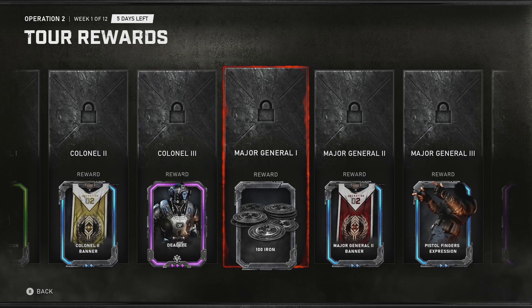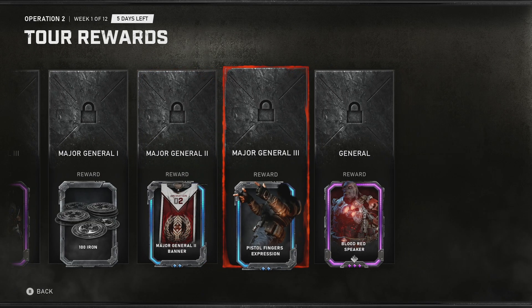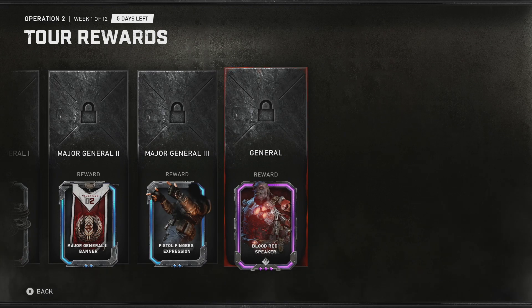So another DB, Deadeye, Iron, the Finger Pistols Expression, and the Blood Red Speaker — well, that's interesting. That actually looks pretty damn cool, I wouldn't mind unlocking that.